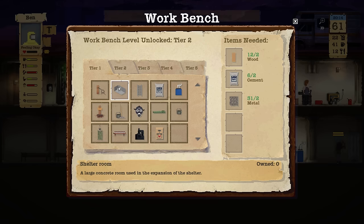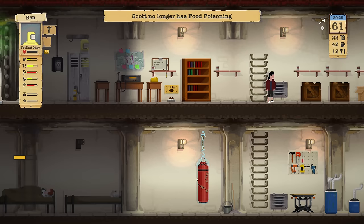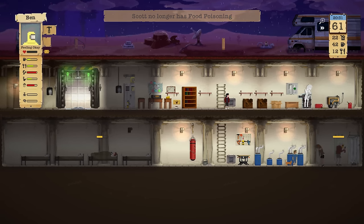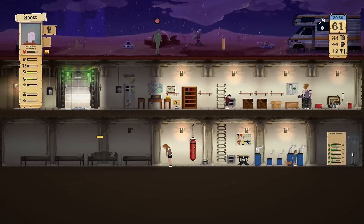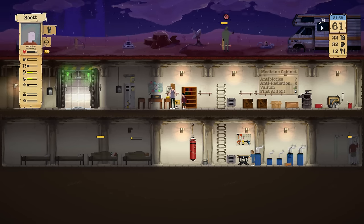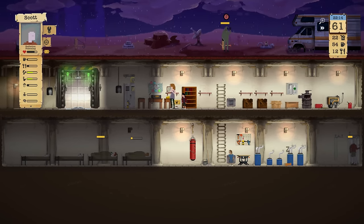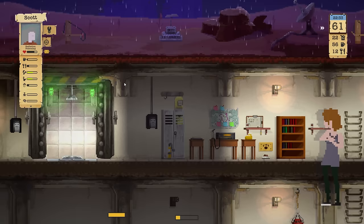Once we get 20 nails I will totally create another room. We need metal for this — we could build a third level. Scott no longer has food poisoning! Oh yes, good for you. But you have radiation poisoning now — how did that happen? Go and take some anti-rads, Scott. Radiation poisoning — didn't you learn anything?